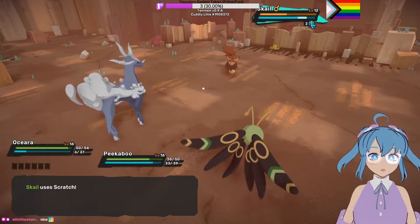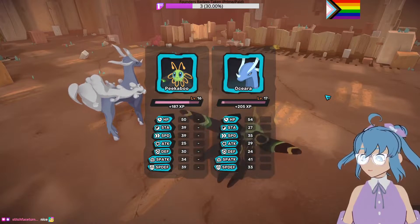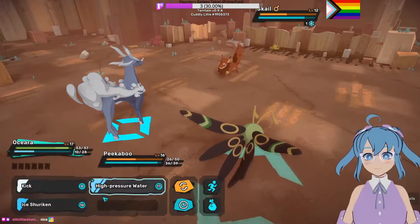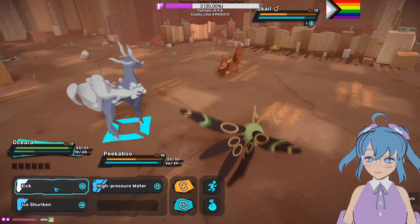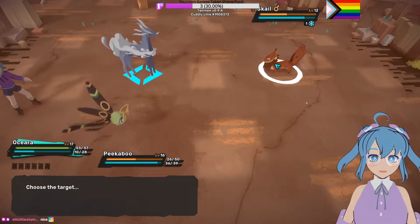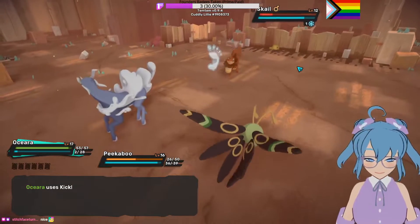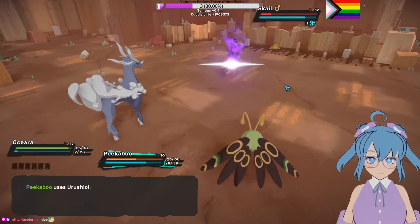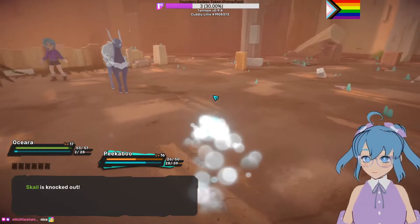And there's the Ice Shuriken. What's nice about that is they get cold. So if you hit them with cold twice before it wears off, they get frozen and then they can't move. So that can certainly come in handy. And then we can just get rid of this because we have one of these already. I'm inclined to actually go back — let's go put Stitch on our team.